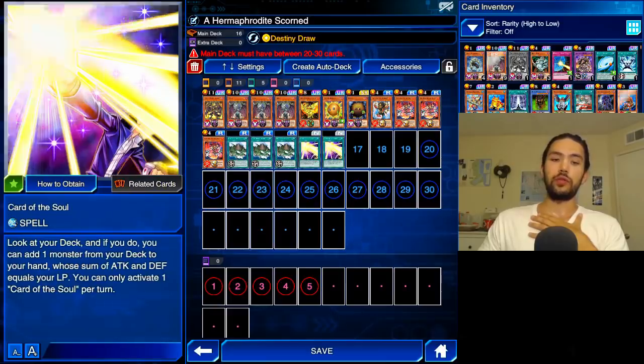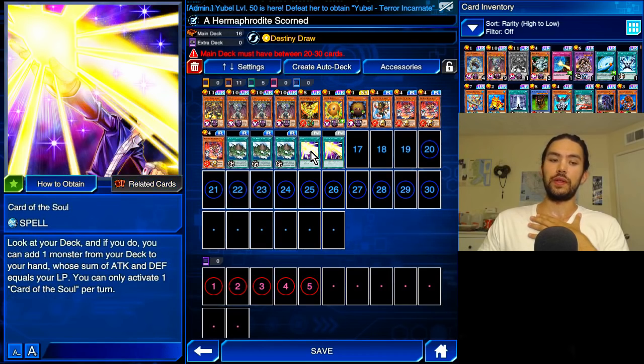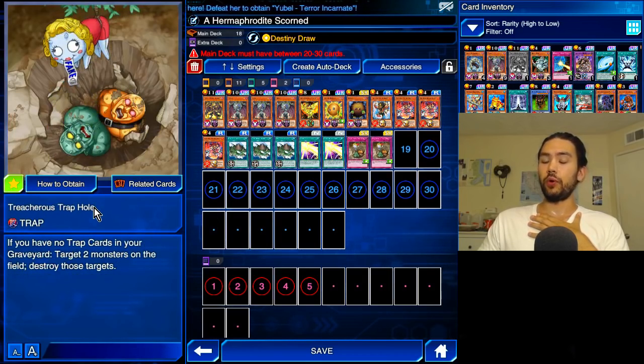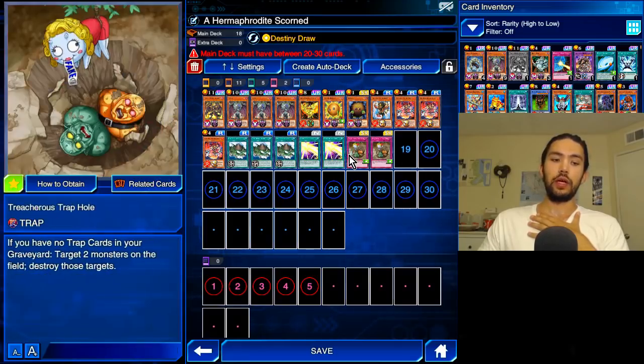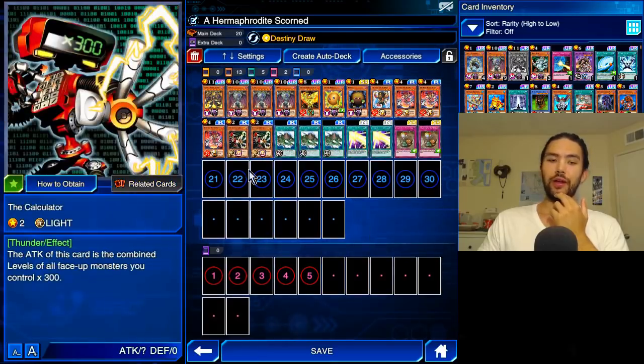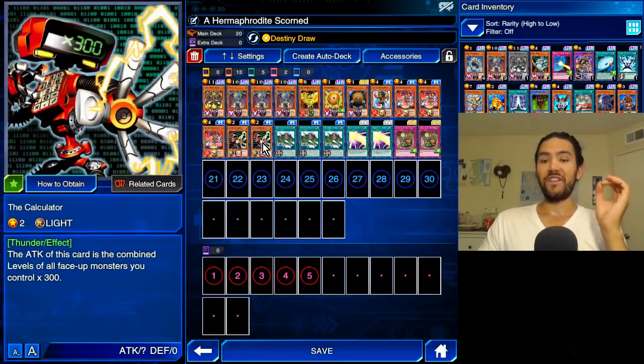Since I only have one Sacred Phoenix, we're also going to do two Card of the Soul. I find that this works out — going either first or second, having Card of the Soul is as good as having a Sacred Phoenix of Nephthys, because you just search it. We're also going to do two Treacherous Trap Hole, which I didn't even use — I'm just trying to go with the theming of the deck. Treacherous Trap Hole can be used against your own Fire King Yaksha in case it's going to get banished; you can hit your own Yaksha with a Treacherous, destroy it, and get the attendant Fire King effects. And for the last two spots, we're going to do two of the Calculator. Because we have all these high-level monsters we're essentially special summoning, Calculator is going to get very, very huge.